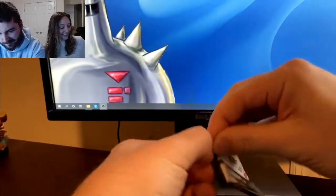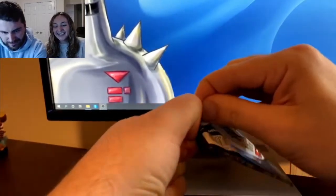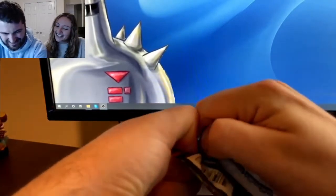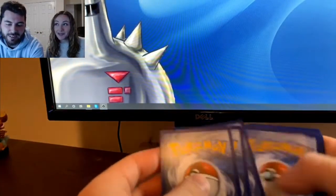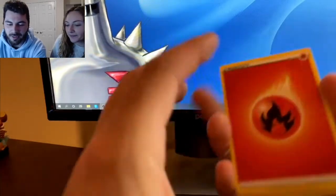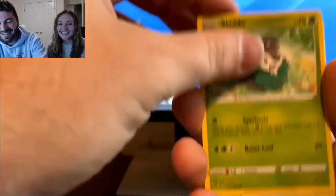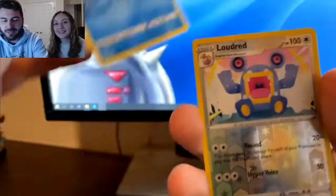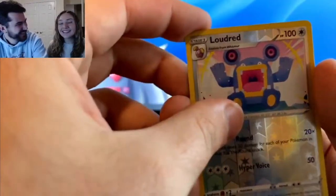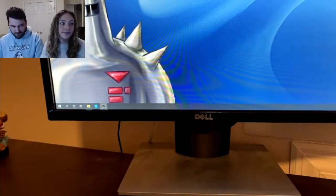On to the third pack — Angela jokes she's now better at opening than the host. The host struggles a bit too. He asks Angela what her favorite Pokémon is — she says Piplup because she loves penguins and is a great ice skater, which fits. The host guesses water energy but gets fire instead. His pull is a Loudred and an Alcremie — not great, setting himself up for another potential loss.